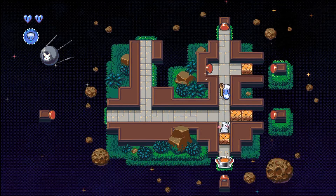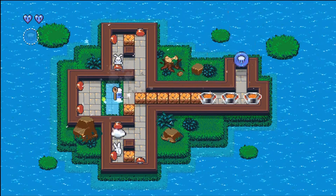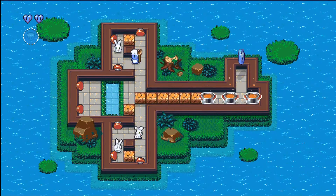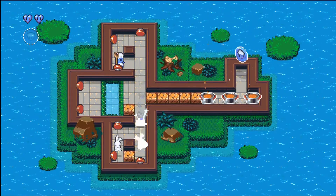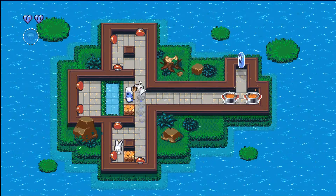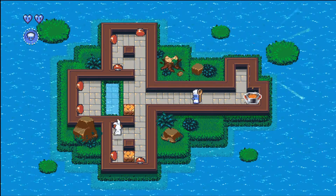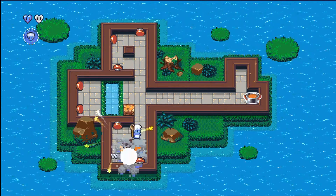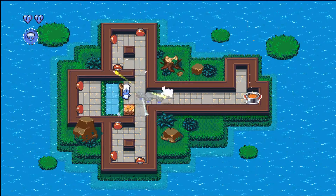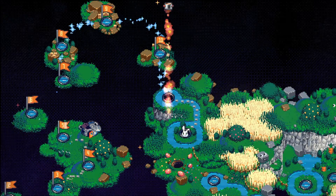I'm not sure what they want you to do with this next level because it just seems easy — maybe it's supposed to throw you off? It then becomes a little bit more chaotic, which I like. The level I was freaking out about wasn't actually that bad, and the levels that came after it were all pretty easy so far.